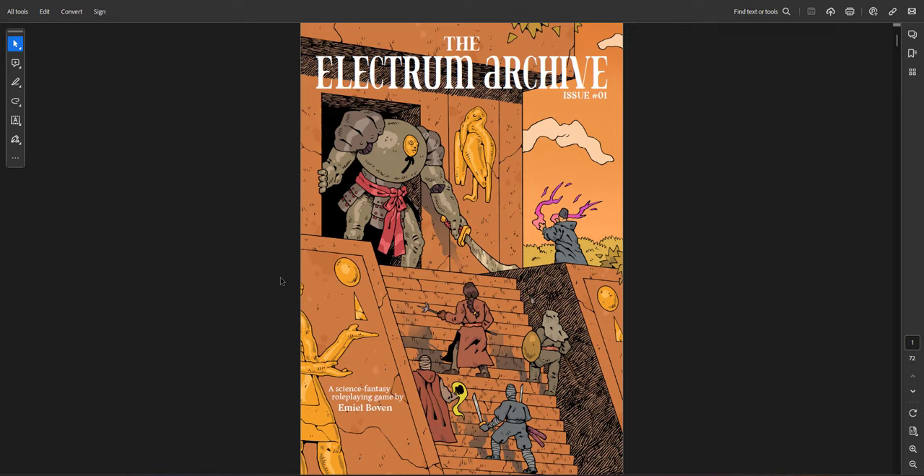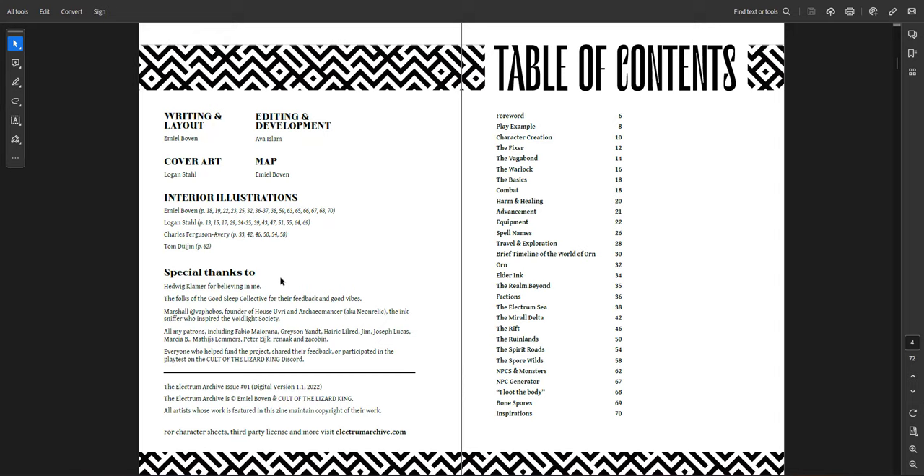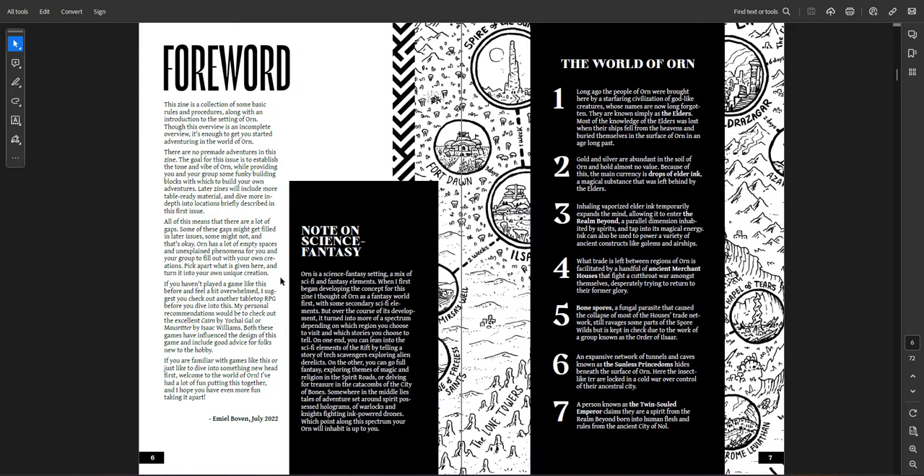The first one is the Electrum Archive by Emil Bobin. This is issue one — issue two has been kickstarted, we have the early copy already, it's being playtested and finished. You can also find a free version of the rules online. This is a great science fantasy roleplaying game — it's both a setting and a system. The art is great throughout and the setting is really interesting. The PDF here is about 70 pages, and those 70 pages are well spent — there's a lot of good information packed in.